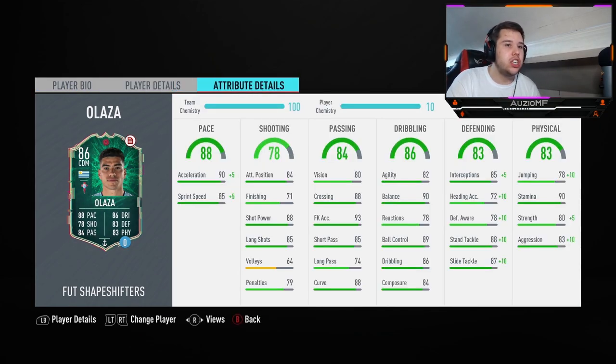Pace-wise, he didn't actually seem that fast — on the ball running it was alright, not top tier I would say. Moving left to right defensively, he didn't feel fast at all. I'm wondering where is this 95 acceleration — is it just the AI running off the ball? Because on the ball I didn't feel like he had that acceleration and sprint speed at all.